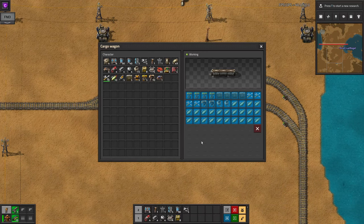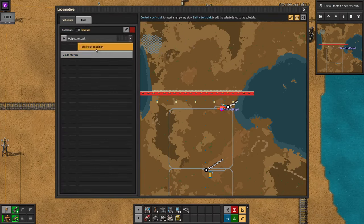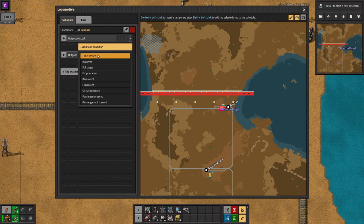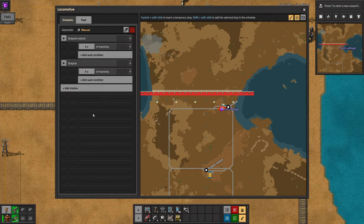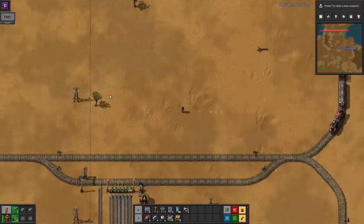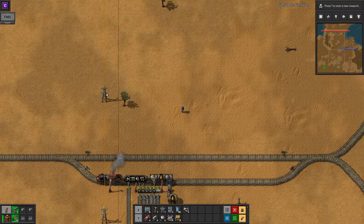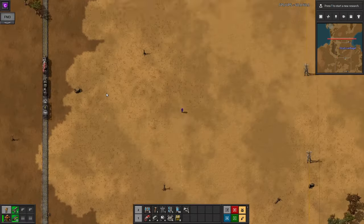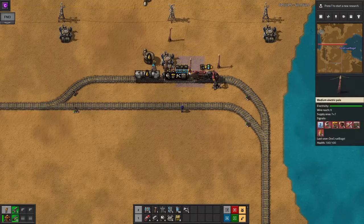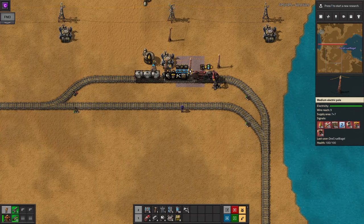Now open the locomotive and set it to travel between the two stations. You'll want it to depart when idle because it will probably never be completely full or completely empty. Because of this, it's important to ensure that your supply station never runs out of any of the supplies, because if it does, the train may end up in a loop — travelling to an outpost, not having anything to unload, coming back, going out, coming back and so on forever. Once you've done this, fuel the train and set it going. It will fill up at the supply station and then automatically depart to the outpost stations whenever it's required. One train can supply any number of outposts, at least as long as they aren't too busy. Now you can be sure that your outposts will be kept supplied and you can concentrate on other parts of your factory without feeling like you have to babysit them.